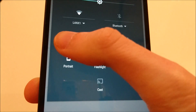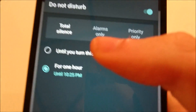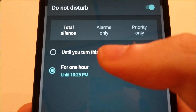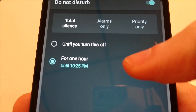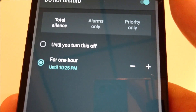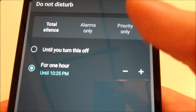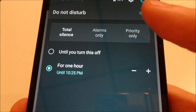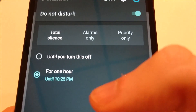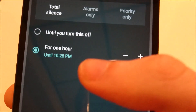If you go into your silence settings, you'll see you have two options. Right now I'm on total silence, and you have options for until you turn this off or for the next hour. So you can have total silence for the next hour. But if you have your alarm set up, you can have an option for until the next alarm, so you'll have total silence until the next alarm goes off, and then once it goes off, it'll return to normal.